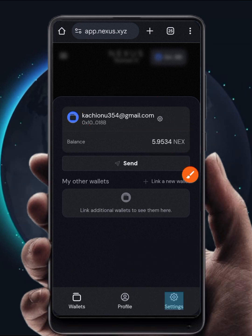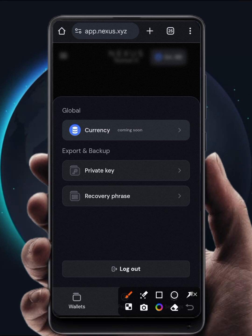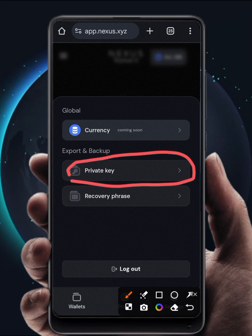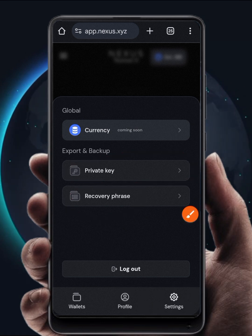This is where you need to come to copy your private key and your seed phrase. Remember in cryptocurrency, if you do not save your private key and your seed phrase — your recovery phrase — you might lose access to your account and everything you have earned. So before you do anything, make sure you go to Settings to save your private key and save your recovery phrase.